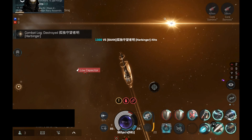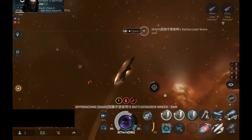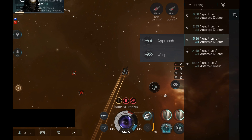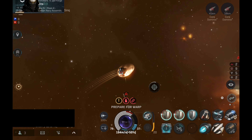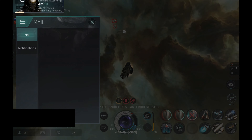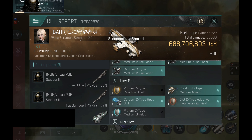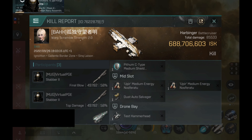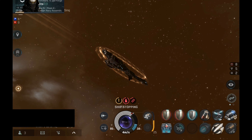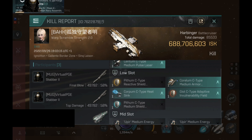The battlecruiser has been destroyed — let's take a look at the loot. I got a heatsink and a bunch of other stuff, but no salvager. Let me check the killmail. Well, 688 million — that's quite expensive. A cursed tank. It did have a salvager but unfortunately it did not drop. This would have been easy omega for a month if that salvager dropped. Overall that was a very nice fight and a good kill — expensive Harby.